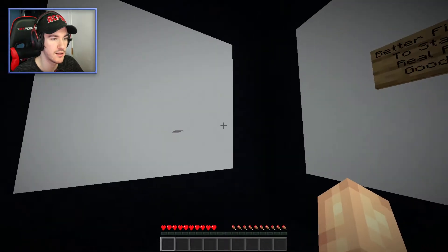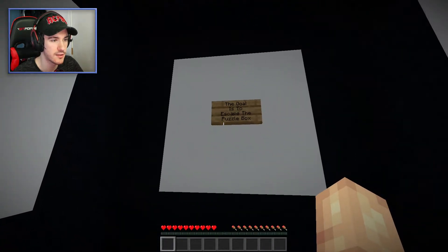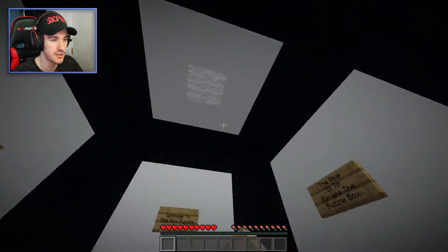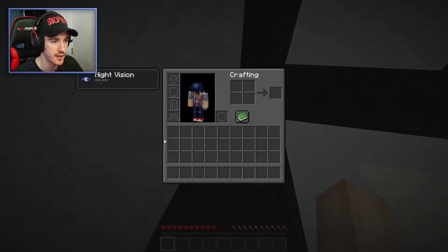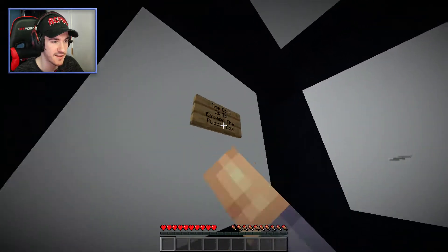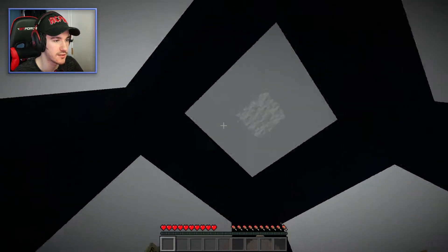Welcome to the puzzle box. Better find a way to start the real puzzle — good luck. Goal is to escape the puzzle box. Is it on my head? There is no button on my head. I'm surprised. I'm looking at the signs, nothing seems to be happening. I can look in every slot of my inventory — I doubt there's anything there, because I don't see anything. There is not. Nothing on my head.